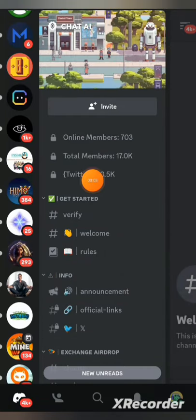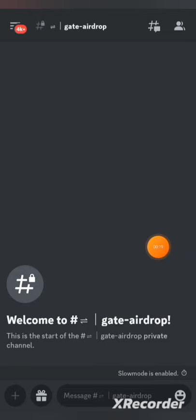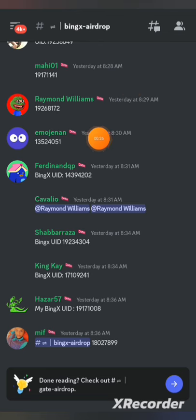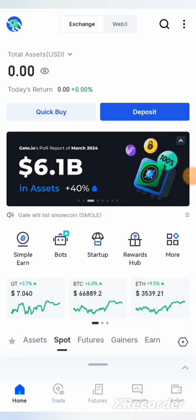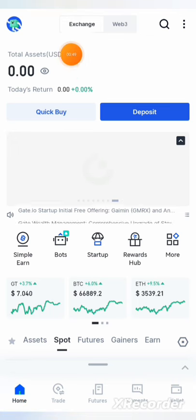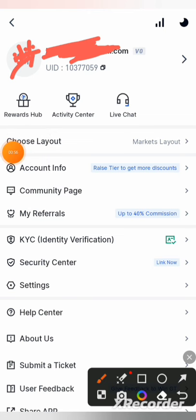Once you're in the ChatAI area in Discord, click on Exchange Airdrop, then click on the Gates Airdrop channel. Copy your UID from your Gate.io exchange, click and paste. Then copy your BingX UID and paste it as well. People are pasting UIDs right here. After submitting your BingX UID, the next UID you need to submit is your Gate.io exchange UID. Go to your Gate.io exchange — on the home page click on your profile icon at the top left.